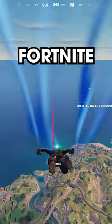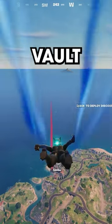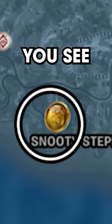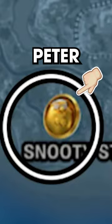This is how to find Peter Griffin's vault in Fortnite Chapter 5. The Peter Griffin vault is guarded by Peter Griffin in Snooty Stabs. Once you see where the medallion is on the map, that is where Peter is.